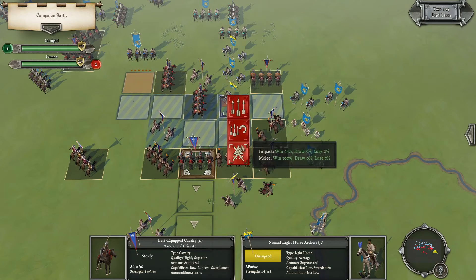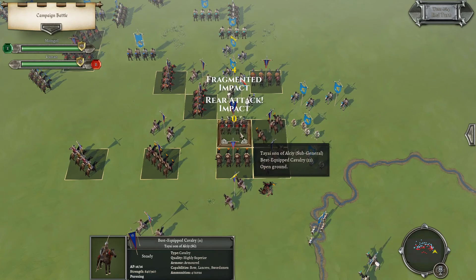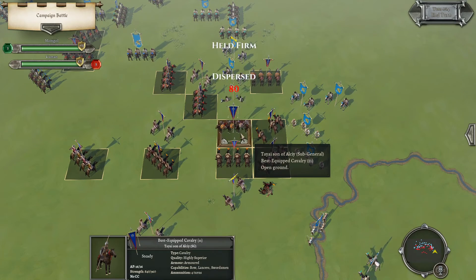Then I do my normal melee attack on the fragmented unit, which makes it drop from Fragmented to Broken, and the unit starts routing. Because it has nowhere to run, it also disperses — it disappears entirely. Let's click through this one more time: we attack, the unit evades, we get rear attack, now it's fragmented, we do our normal melee attack, it's routing, and with nowhere to run it disperses. We destroyed this unit in one turn.